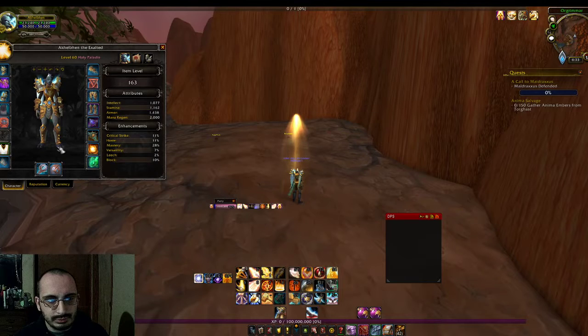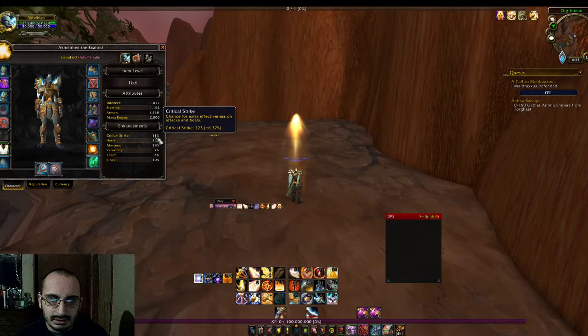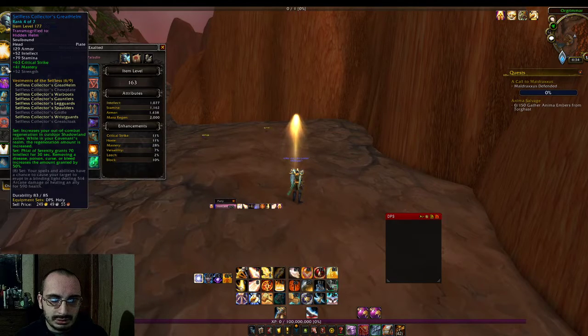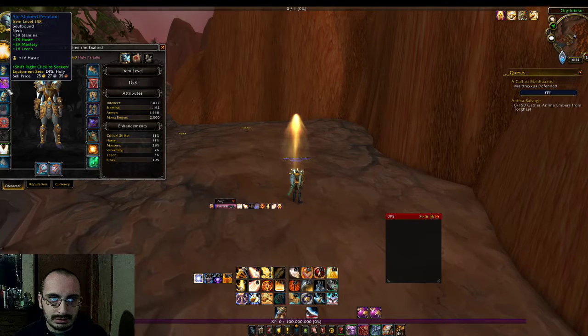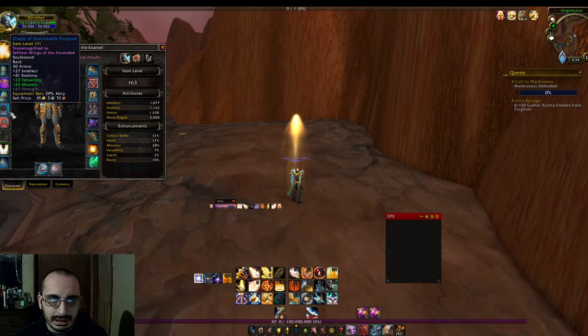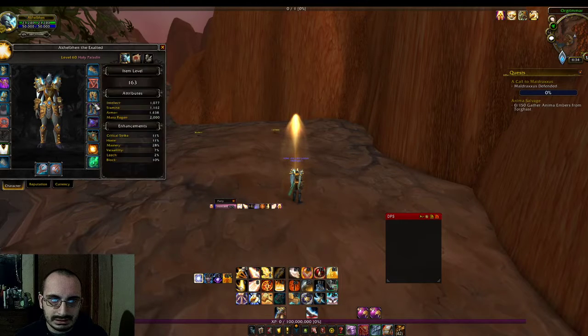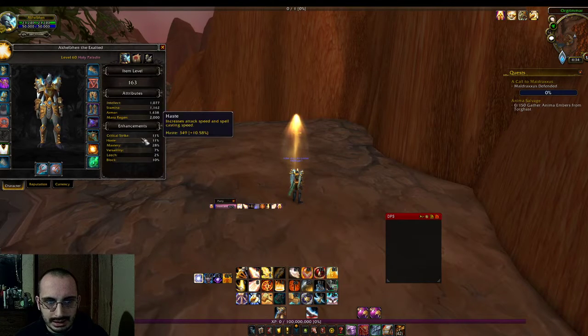Now let's explore some of my gear. I obviously don't have very much haste, and a lot of your talent choices will change based on how much haste you have or what you may need, so keep in mind my stats may differ from yours. I have the campaign set, a couple of odds and ends — a bunch of 158s, 171s, 177s. My gear isn't necessarily the greatest, but it's not the worst either.